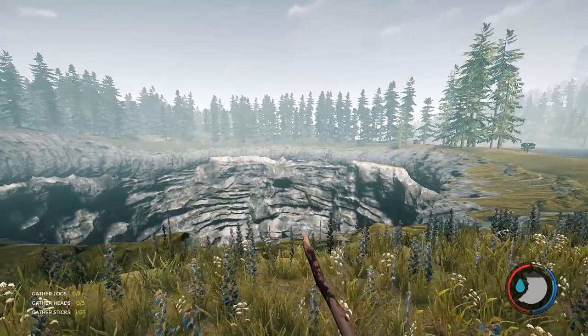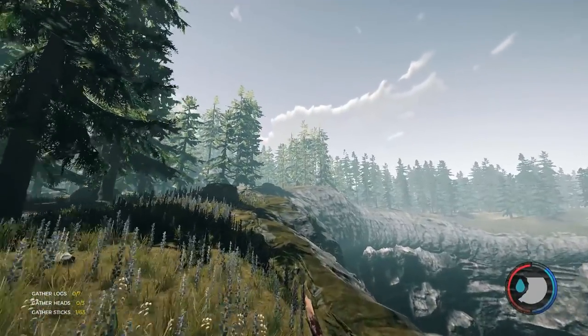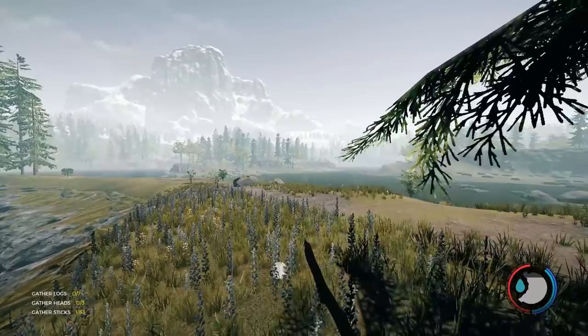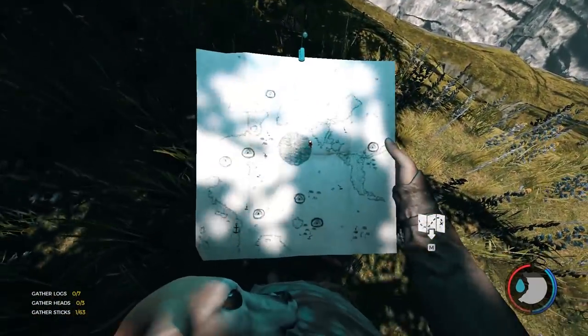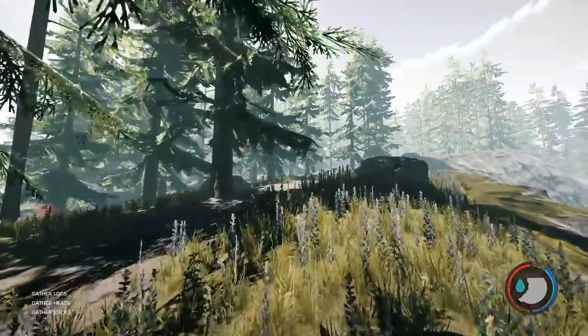We're down at the sinkhole and I think I want the hub — the centre of all the ziplines — to be just at the top of this right here. It makes the most sense. It's high up, it's in the middle of the map. I think I like that location quite a lot. It's a little bit far out considering where all the locations of my bases are, but I think that will still serve the purpose.